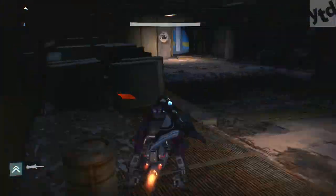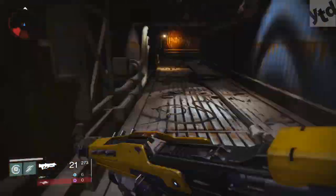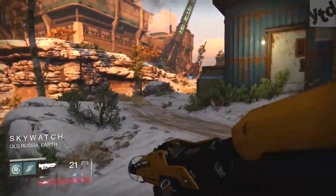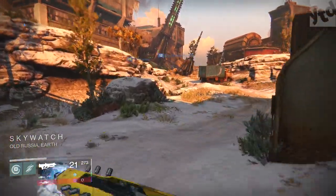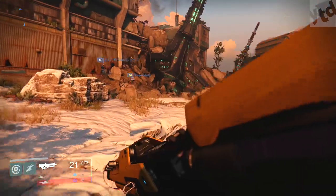In case you don't know where Skywatch is, it's past where all the planes are. You go through that little path and just ignore all the enemies. When you pop out, you're probably already going to see people shooting at the spot, so you can just go ahead and join them. It's really easy to catch on if you haven't done it.